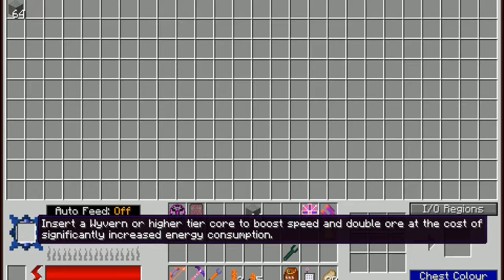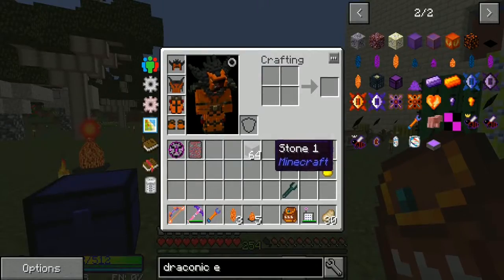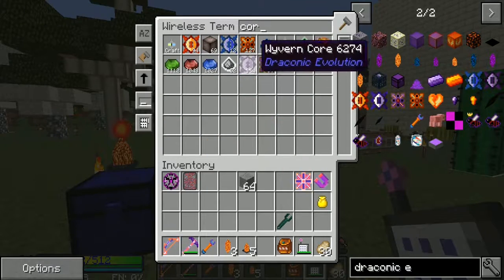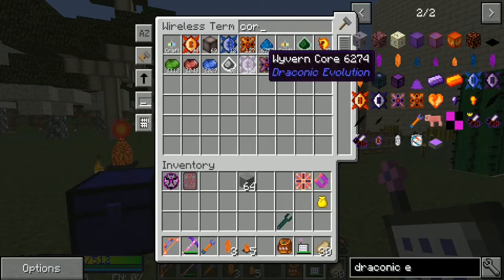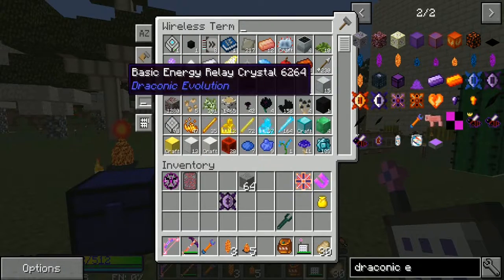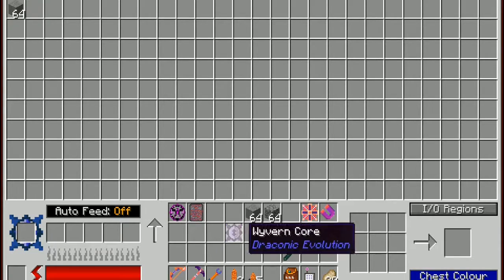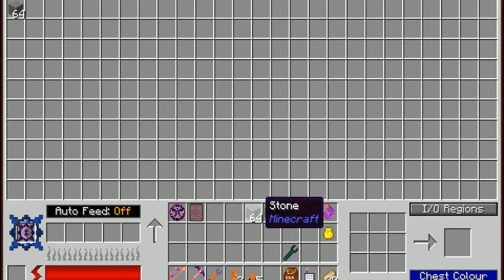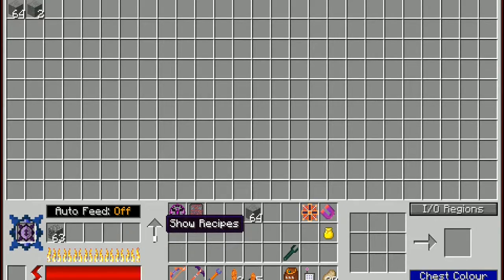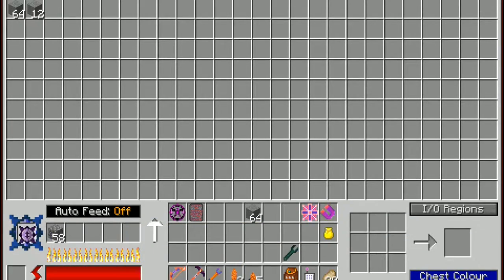It's like a waving core to boost speed and double ore. So we had some ore — we get a core — and then we get some more. If we take this and put it in there and drop this in, it does seem to be a little faster. So it did speed it up.